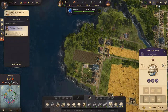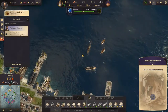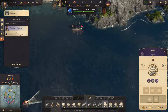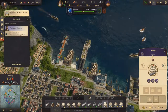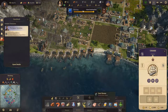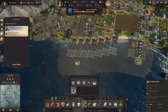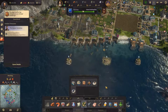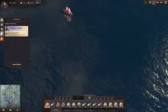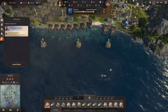Knock it off with the attacking of my buildings! We need to rebuild this. Island is under siege. There's a frigate there - a competitor's island is under siege. We're going to need to build some cannon towers - a cannon tower there and there.